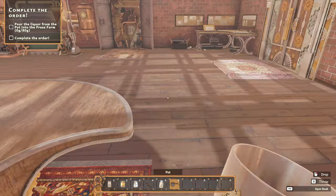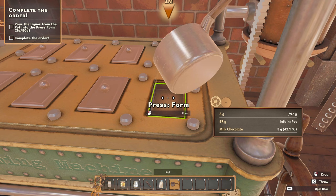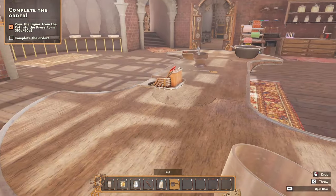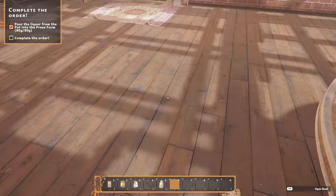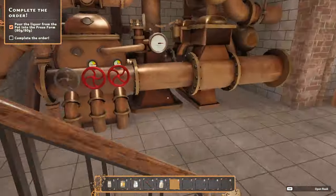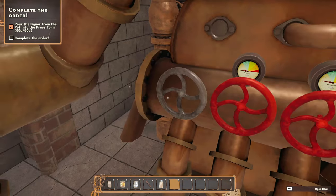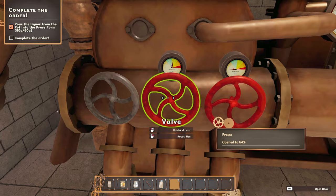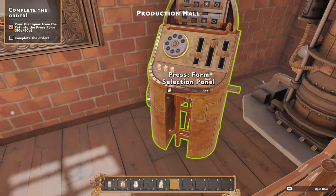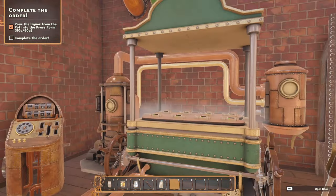Pick up the pot, head over to the press, pour it in — 80 grams, they said. 79, 80. Done. Let's put this down and close the press. We need the next wheel — close this one and open this one to 60. This is all closed — it's all ready. Do we have to go and select and load that one? Now let's see if I've messed this up.